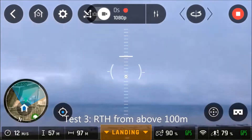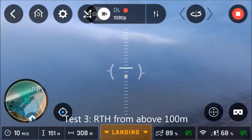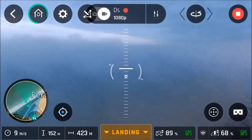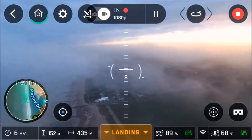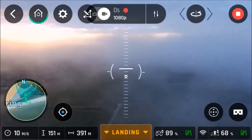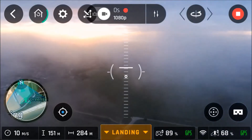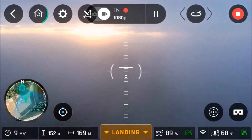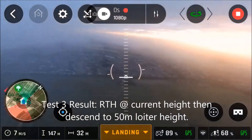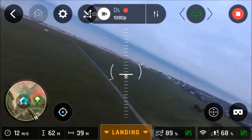So let's just see what happens if we hit return-to-home from above that 100-metre height, which seems to be some sort of built-in return-to-home height. Let's hit return-to-home. Turning around — lovely view of the sunset there. There were actually some low-level cloud coming in from the sea here. We're not that high, but it's sticking to the height it was at. It's not gone to that 100-metre height. It's sticking to the height it was at when it returned home, and then it's descending to its loiter height.